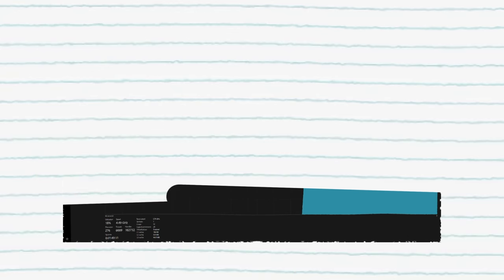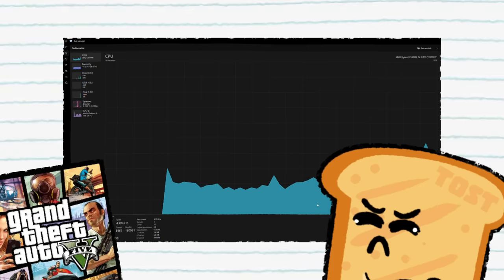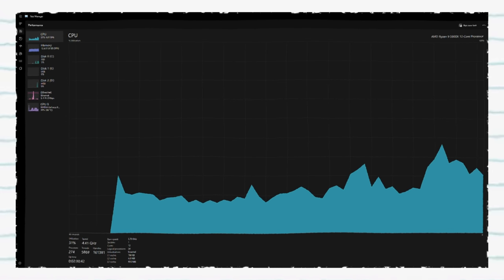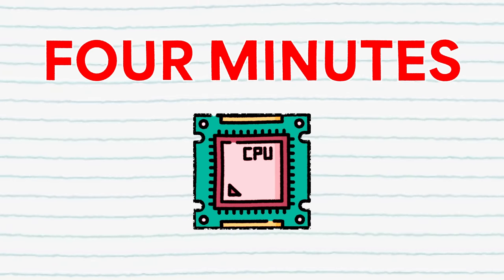If only there were some insanely scientific computing platform that you could see when all of these events were triggered — oh, the task manager. Who would have thought? Opening up the CPU panel, Toast ran Grand Theft Auto V and monitored the results. What they noticed was that during the first minute, it was easy to see what was being used to load in the story mode stuff. However, after that, it was four minutes of maxing out a single core and doing nothing else.